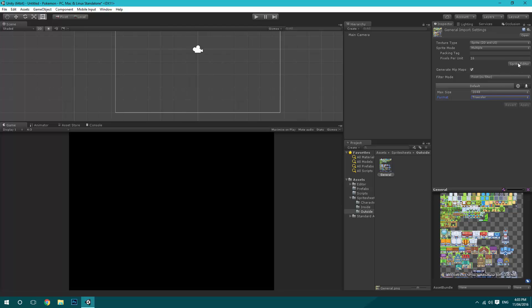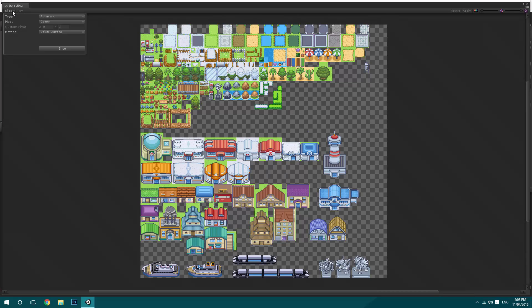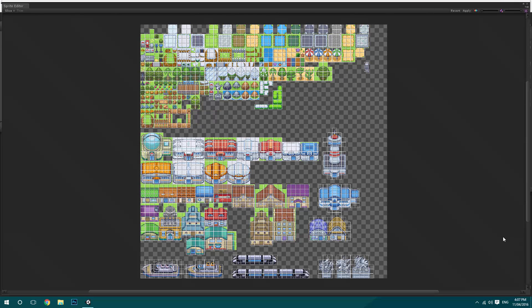We're going to go to the Sprite Editor, click 'Slice', change 'Automatic' to 'Grid by Cell Size', and set it to 16 by 16. Unity will automatically detect where our sprites are on this sheet. Because there are 1,700-something sprites, this may take a few minutes, so I'll be back when it's done.